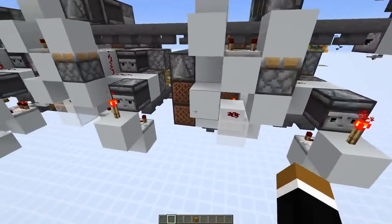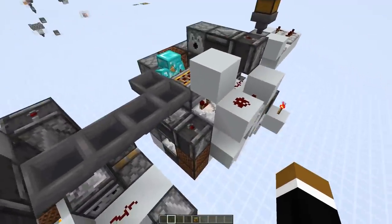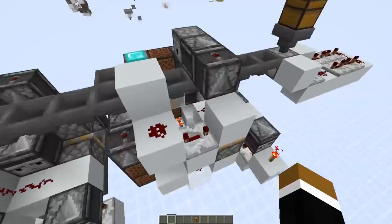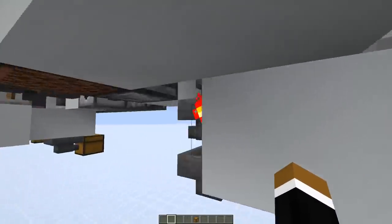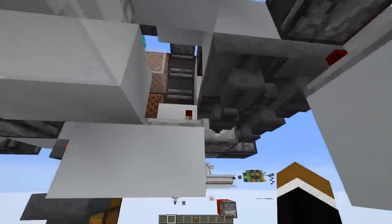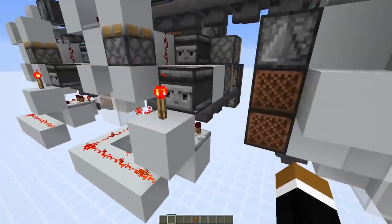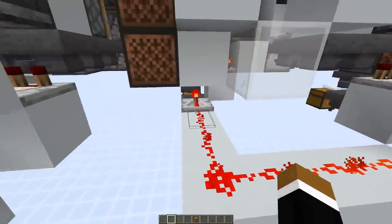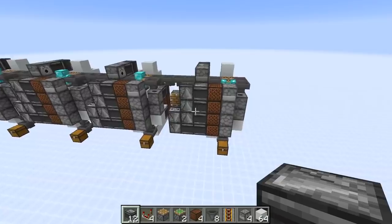We can see a slight difference between the modules. This is the unit that sorts out the boots. I unlock the hopper here based on this hopper chain. The next one would be the leggings — there I take the output from the next hopper, and so on. This would be chest plates, and this is for the helmets. There I also add some repeated delay.